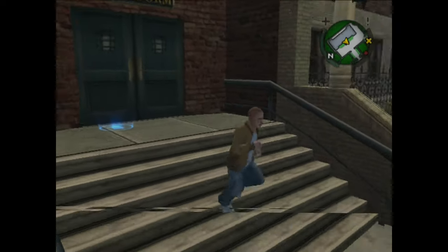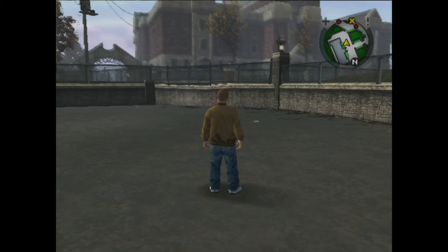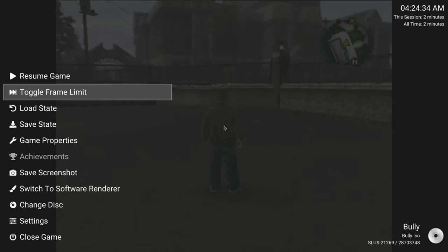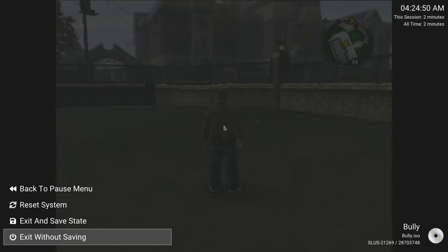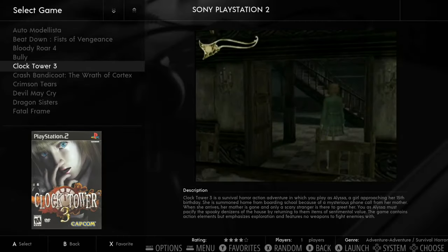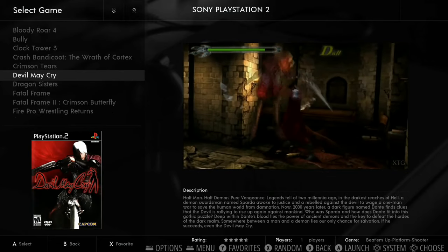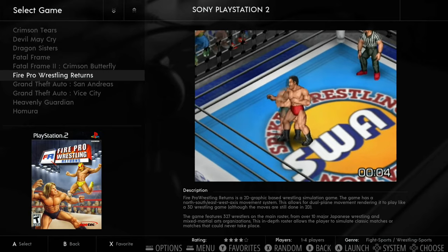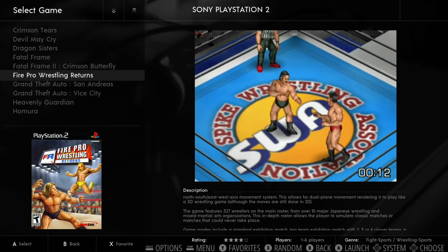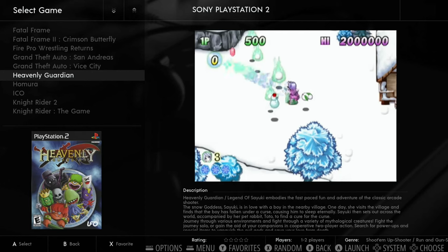That's the first PS2 game tested and it's one I haven't tried before — really happy with that. I quit out using the controller: Start, Select, Xbox button, then close game and exit without saving. Flicking through more PS2 games: Devil May Cry, Fatal Frame 1 and 2, Grand Theft Auto — San Andreas and Vice City are pretty good on PS2 on Pi 5.